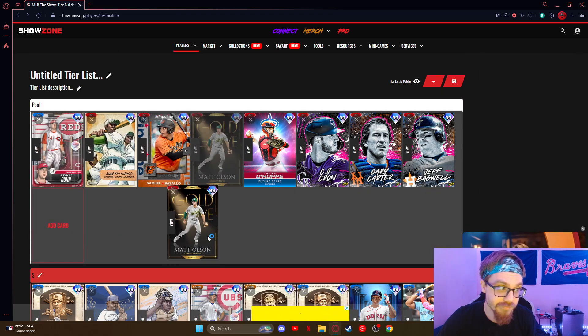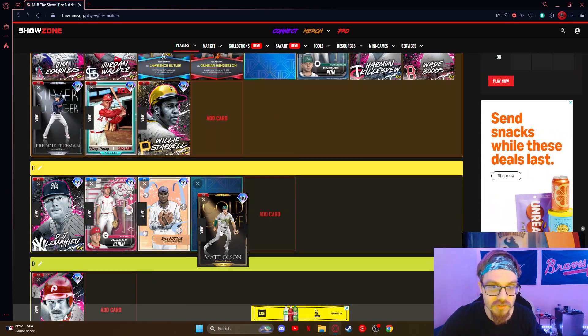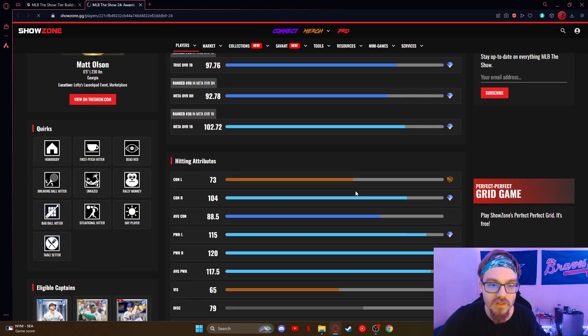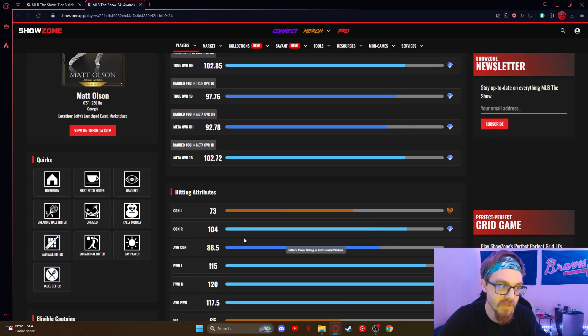Matt Olsen — I'll put him B, just another solid card. The only thing is his contact against lefties — there are just better options. Just better options at first base overall.